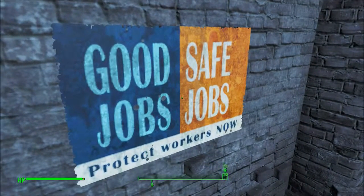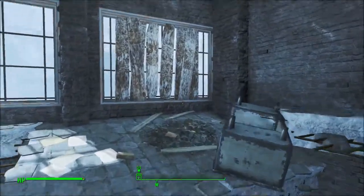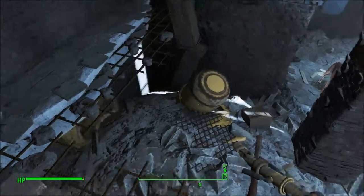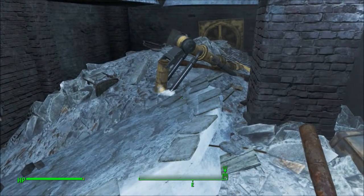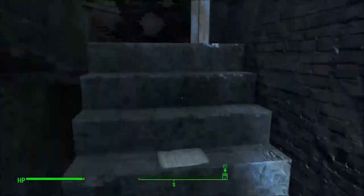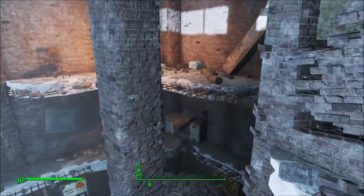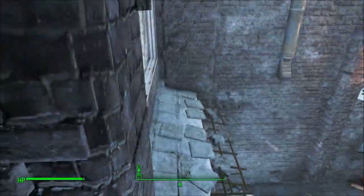Good jobs, safe jobs — protect workers now. That didn't work out. Nothing in there — how about over here? Nope, nothing in there. What's this? Looks like it used to be a big rig of some sort. Brain collapsing, still. Is there anything up here? Something, not much if anything. It's a cooler — it would be great if I could get over there, but I don't think I can.